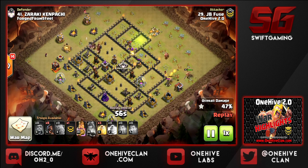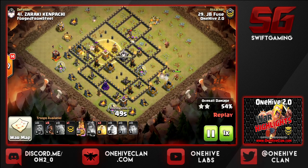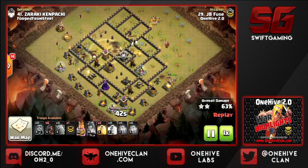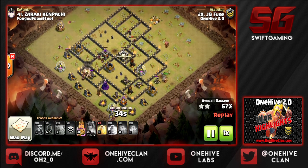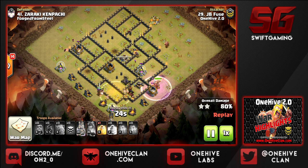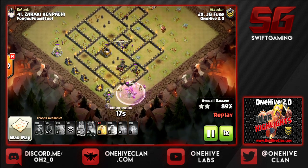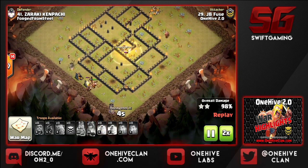Starting the hog portion of the raid with early cleanup from the wizards up top. He drops a heal — honestly I would have dropped one there too — but the hogs dance around the bomb tower and don't take the bait. The queen will take out that bomb tower no problem. Two heals left and plenty of hogs. Trickling them in draws fire periodically, spreading the damage, and that's really what you want to do. Good raid, JB.